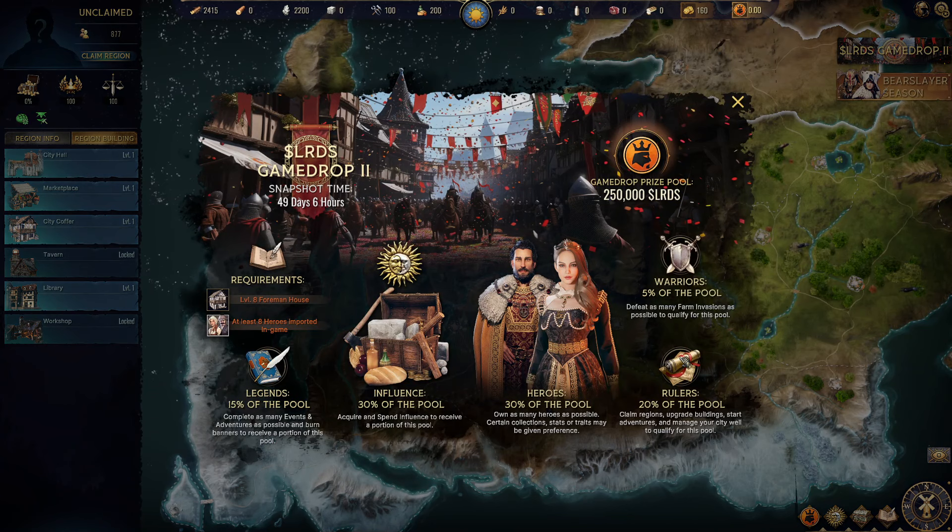This is Game Drop 2. There are 49 days until a snapshot takes place, and 250,000 Lords tokens are up for the prize pool, split between different pools. To compete: defeat as many farm invasions as possible to be part of the 5% pool; claim regions (though we can't do that without unique heroes); upgrade buildings; start adventures; and manage your city well.